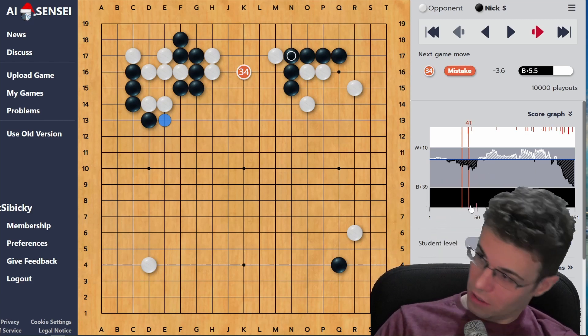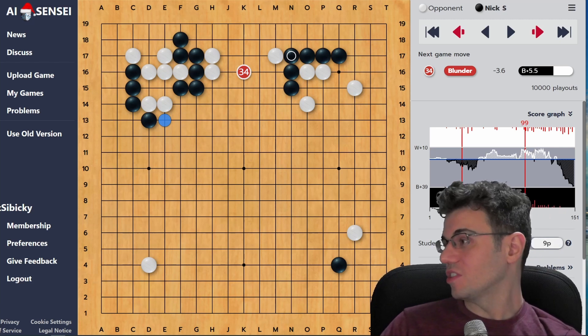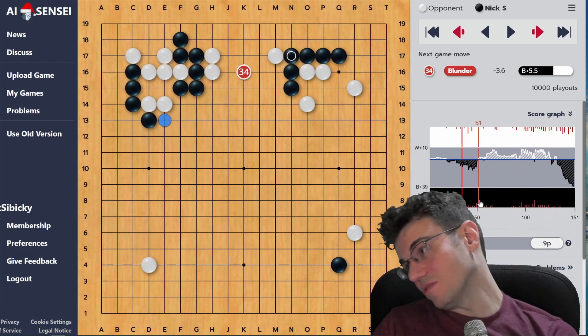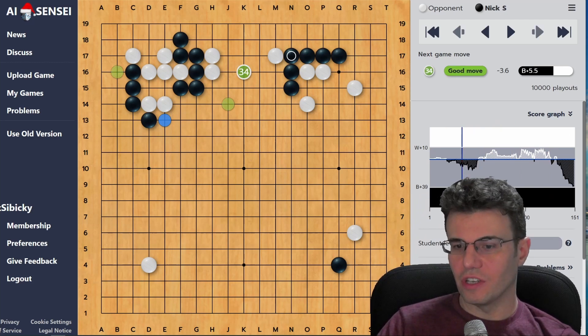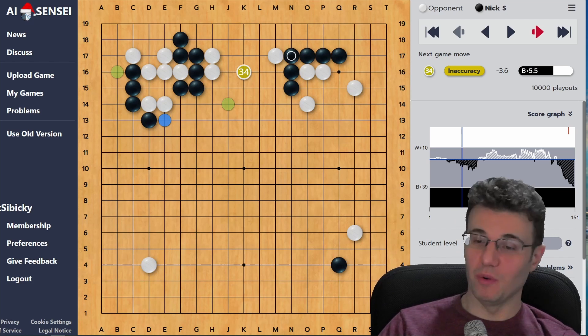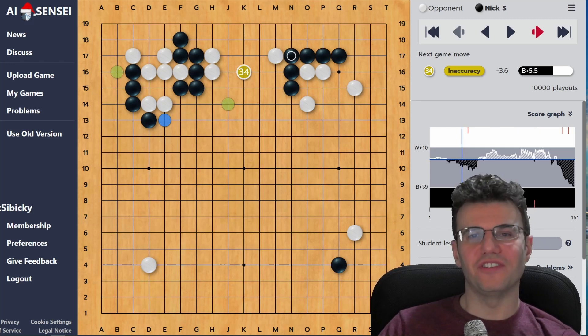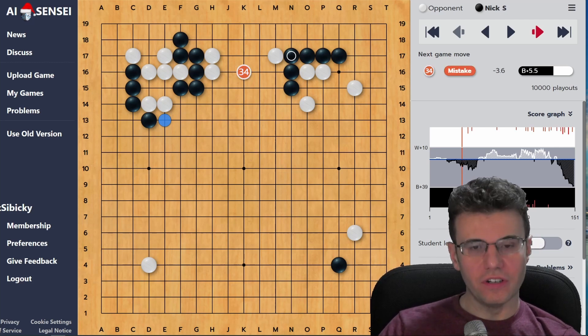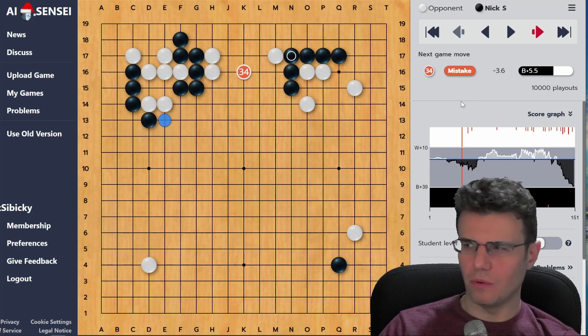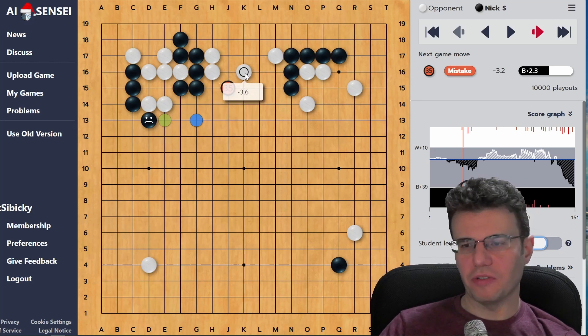Down at the bottom you can see the little orange lines showing all the mistakes. If I put this up to 9-dan pro you'll see little mistakes everywhere. If I put this to 30-kyu it's like 'you played a perfect game - this was a marvelous game with no mistakes!' At 30-kyu there's only one mistake - that's pretty awesome. You can gauge the level of any game just by swiping through and seeing what percentage of your moves were good for a given rank.